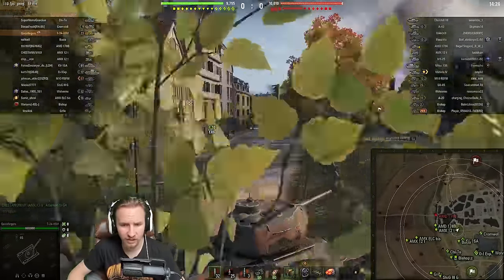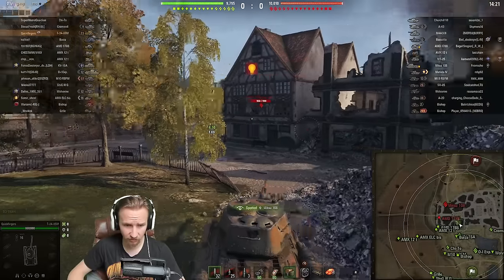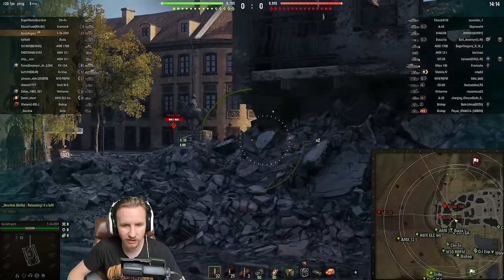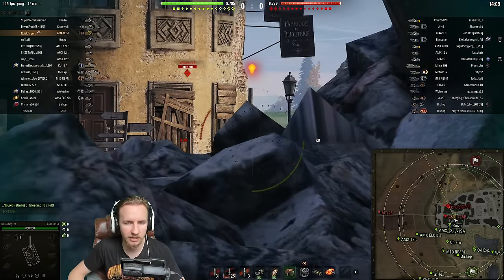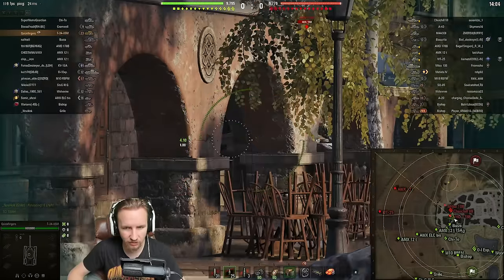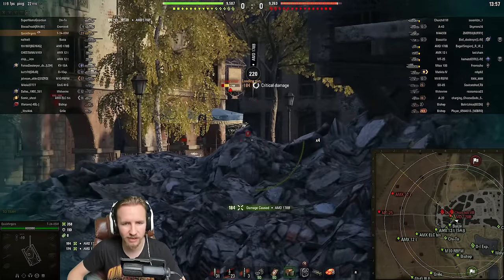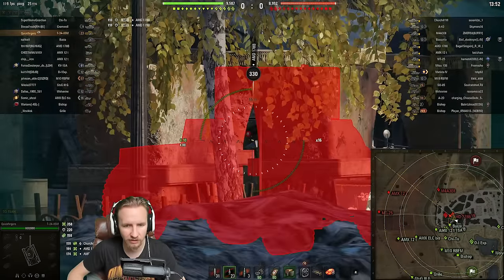I think taking a couple more HE rounds instead of maybe a couple of AP rounds could actually be really good on the T-34-85M. Already looking for ways to improve this build. I don't usually play this tank very often — I'm probably going to play the T-34-85M more today than I have done in years of having it. That's not because it's not a good vehicle — it definitely is. The reason is it just feels like one of those crazy OP tanks where I feel like I'm legitimately seal clubbing.